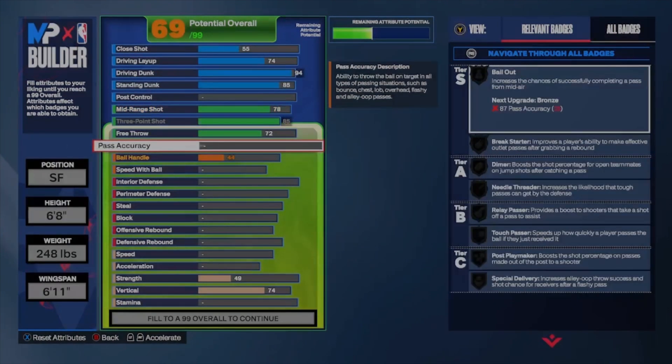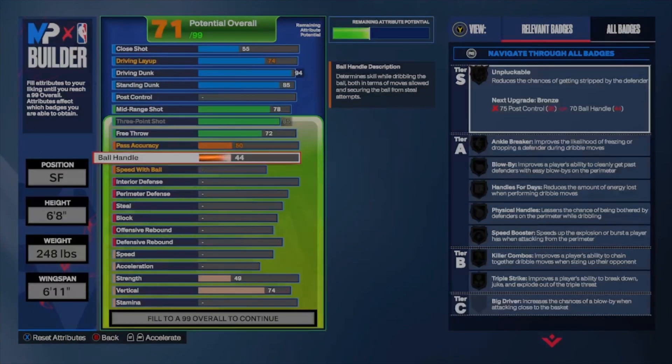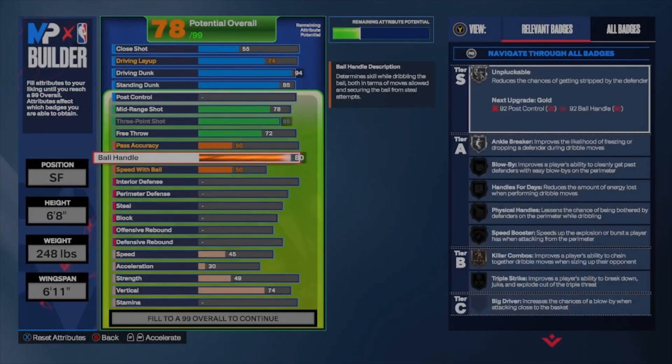For passing accuracy, you're going to go up to a 50. For ball handle, you're going up to an 80, so you get basically all the good handles you need. At 85 you can get your angle breaker to gold.